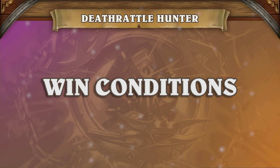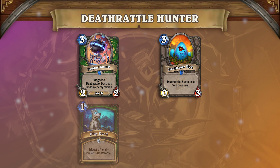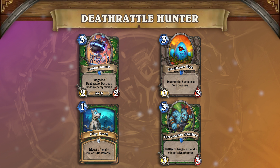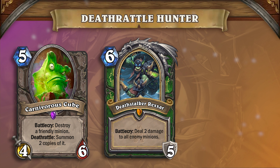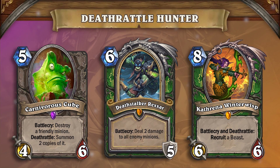The way Deathrattle Hunter wants to win each game is to play out cheap Deathrattles to combo with Playdead and Terror Scale Stalker to gain an early board advantage and snowball a lead. From there, the deck wants to keep control of the board and generate value off cards like Carnivorous Cube, Deathstalker Rexxar, and Kathrena Winterwisp to close out games in short order.